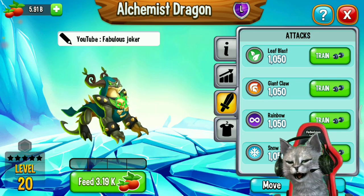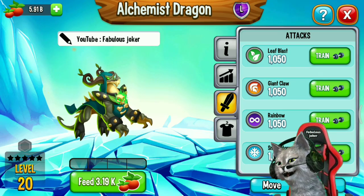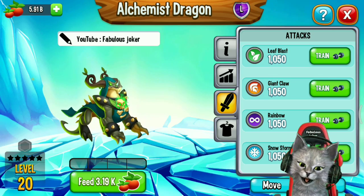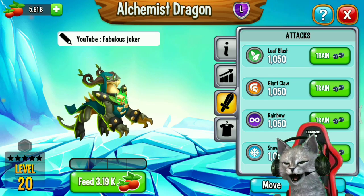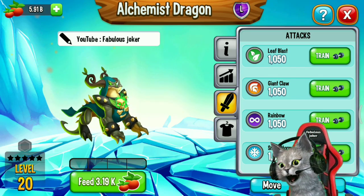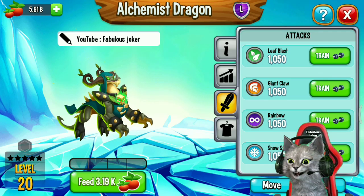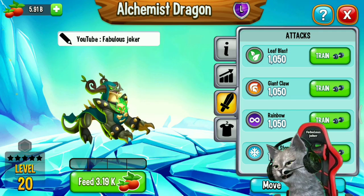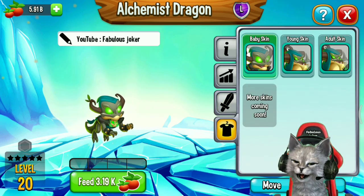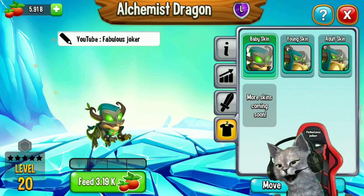This is the stats of this dragon at level 20. Here are the attack skills for every element of the Alchemist Dragon. The Nature element has Leaf Blast dealing 1050 damage. The War element has Giant Cloud dealing 1050 damage. The Legendary element has Rainbow dealing 1050 damage. The Ice element has Snowstorm dealing 1050 damage.